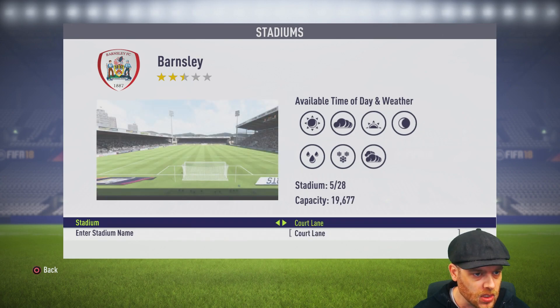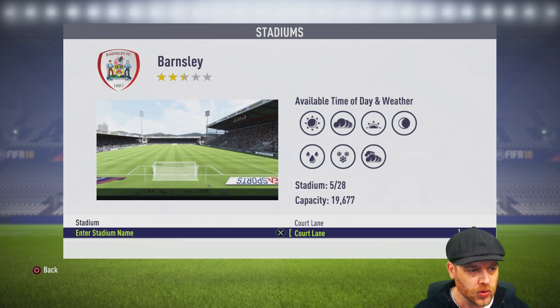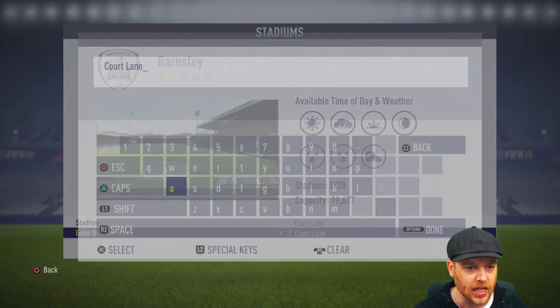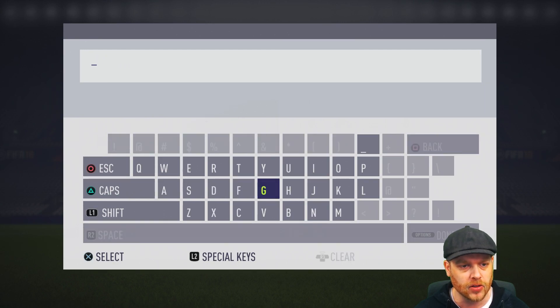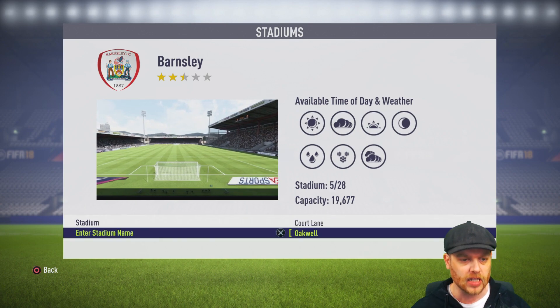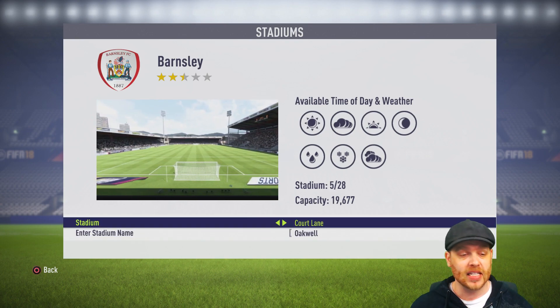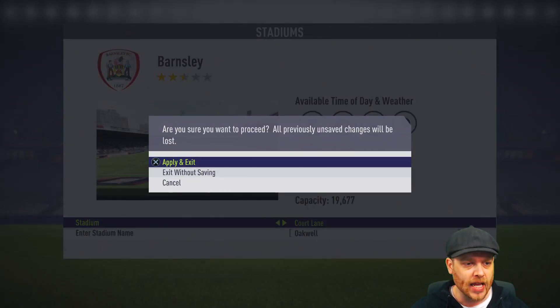There's a 19,000 — it's only 1,000 or so off here at Court Lane. So we'll use the Court Lane Stadium here for Barnsley, and we'll re-enter that Oakwell. Making sure that you're doing the capacity first so that you're not backtracking like I just have. There's a little bit of delay in the menus this year, but we'll make do with that. So Court Lane, Oakwell, 19,000 — Barnsley is done, and we can now back out and make sure that we apply and exit.